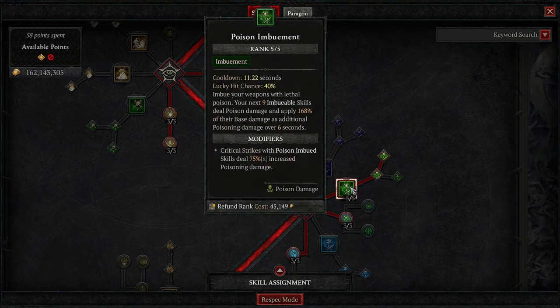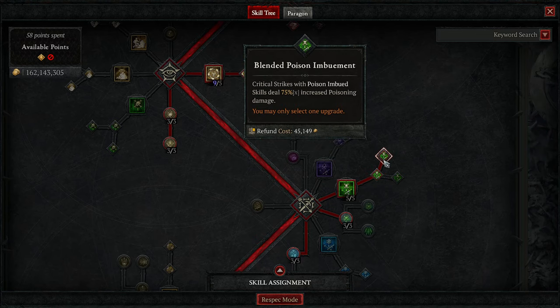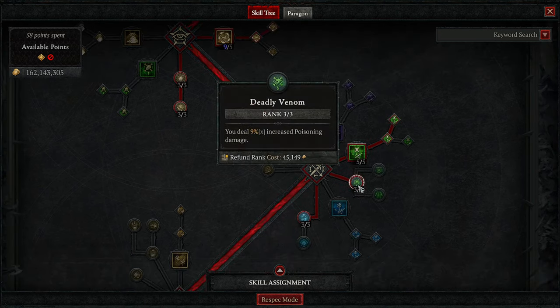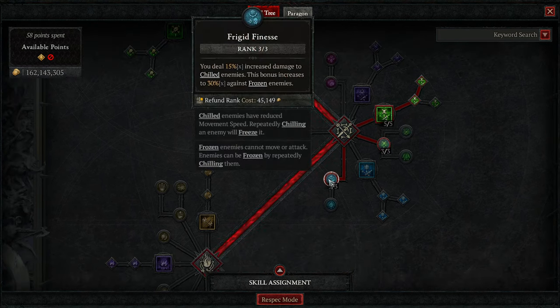Going 5 out of 5 in Poison Imbuement because this is where all of our damage is coming from. Enhanced Poison Imbuement increases its duration, and Blended Poison Imbuement means whenever you crit with a Poison Imbued skill, it does increased poison damage — if we crit, we deal 75% increased damage, which is incredible. Then 3 points into Deadly Venom to increase poisoning damage by 9%, and 3 points into Frigid Finesse — increased damage to chilled enemies, doubled against frozen enemies.